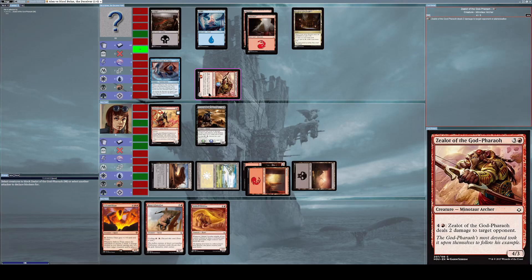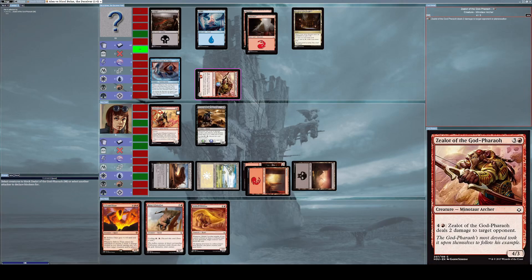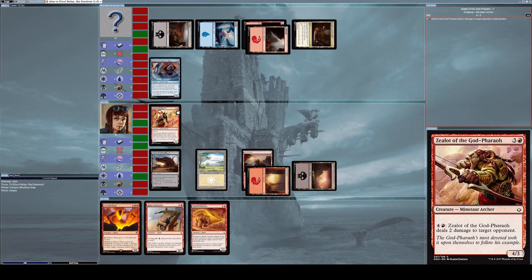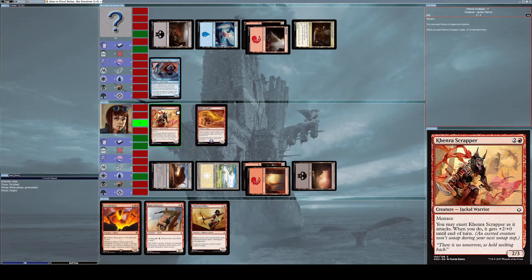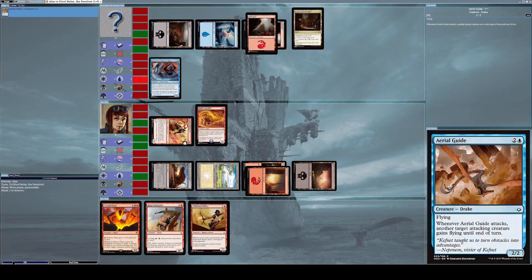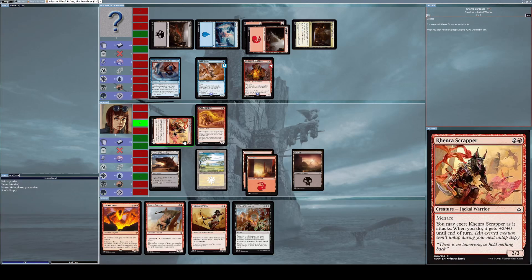Four power from Zealot of the God-Pharaoh against four life of Horror of the Broken Lands means Horror dies. Four power from Horror against three life of Zealot means Zealot also dies — both creatures destroy each other. I replace Horror of the Broken Lands with Gilded Cerodon and attack with Kenra Scrapper, exerting it. He summons Aerial Guide and Burning Fist Minotaur.